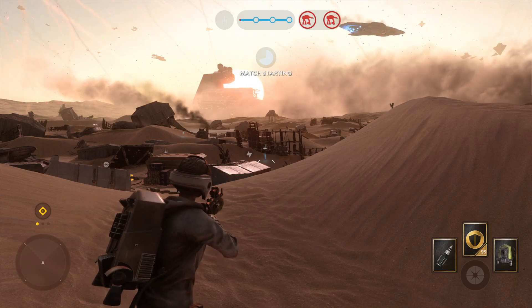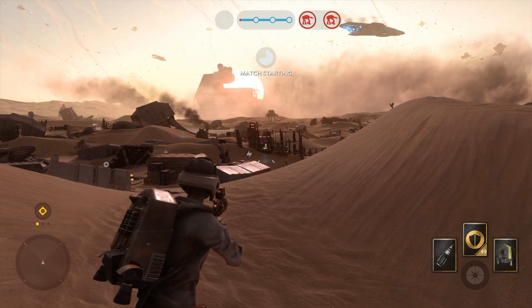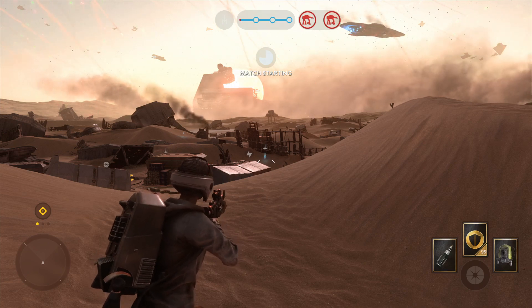You won't be able to scratch those walkers without calling in Y-wing support first. Those uplinks need to be operational.